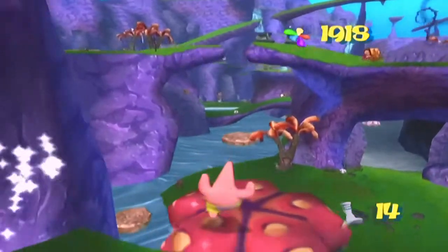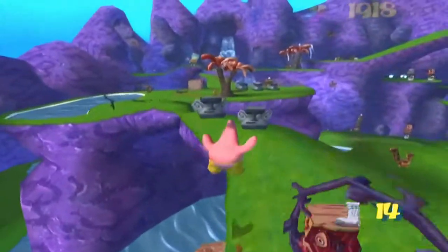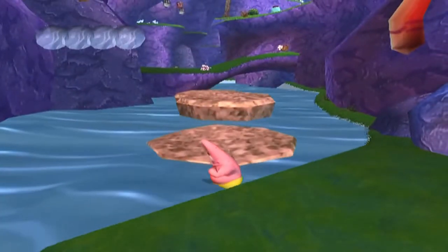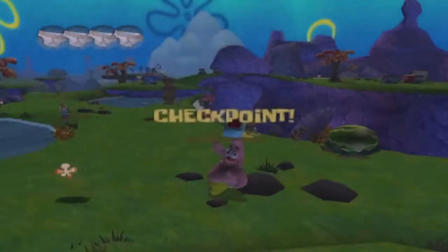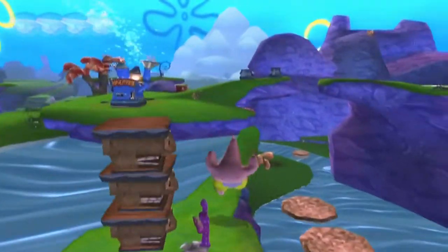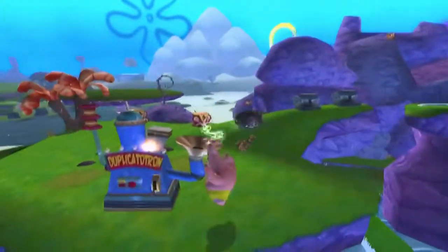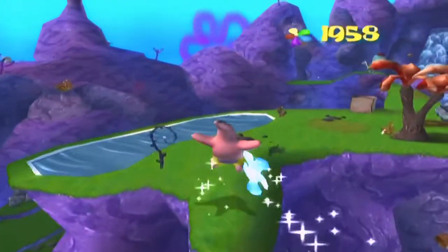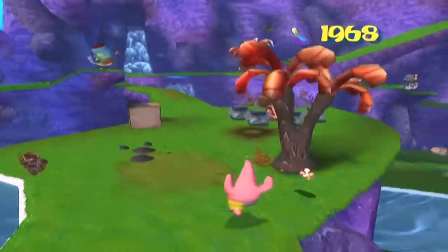Grab the sock and hop on the mushroom to bounce your way back. That was not part of the plan — I did not intend to fall off there. But the checkpoint is right here so it's not that big of a deal. The intent was not to fall off the ledge, but it happened anyway. The checkpoint was right behind me, so it wasn't a big deal.